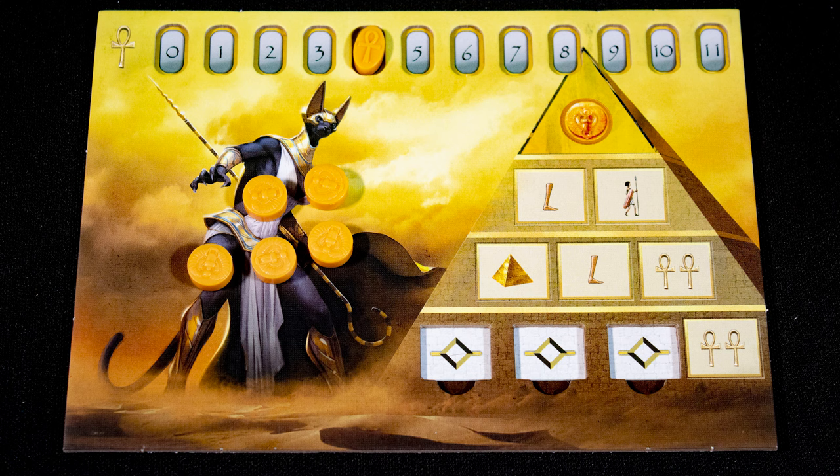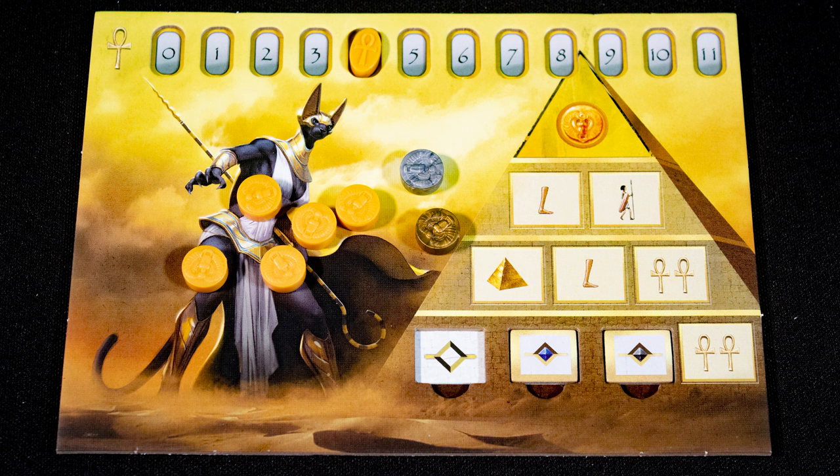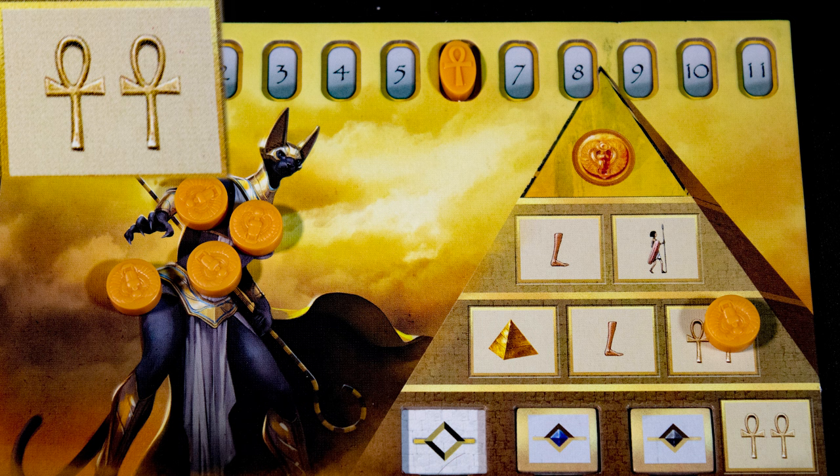Each player has five action discs and you will take one action on your turn. You have the default actions printed on your board as well as one for each color pyramid you control. At the end of the round you must have taken one action from each level on your board. There are also gold and silver actions you can earn — these are bonus actions.